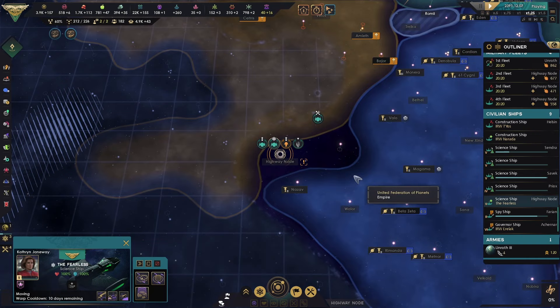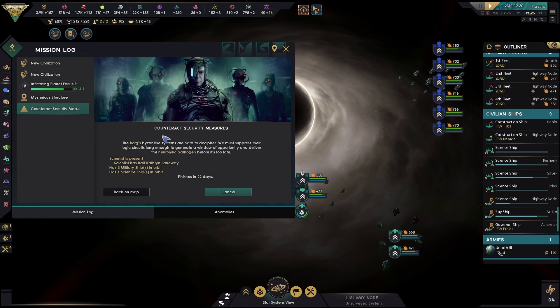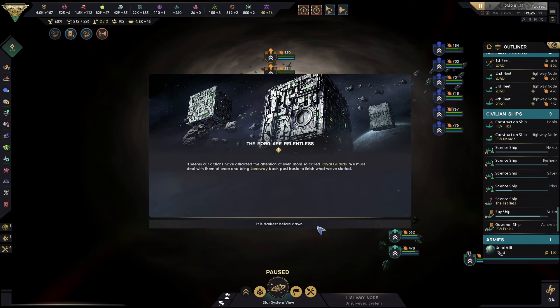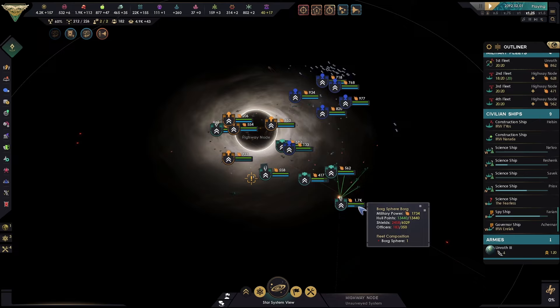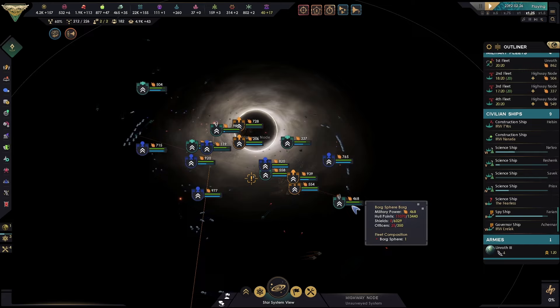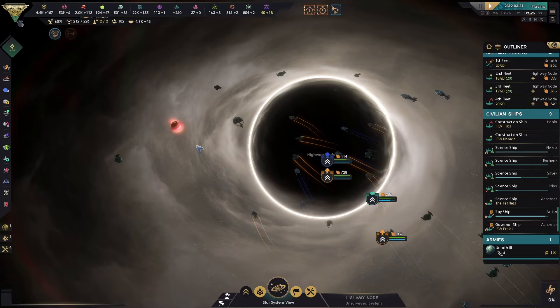Where is that science vessel — Fearless? She's finally here — brilliant. We've been trading here. You definitely came to the wrong neighborhood, Borg. There we go.